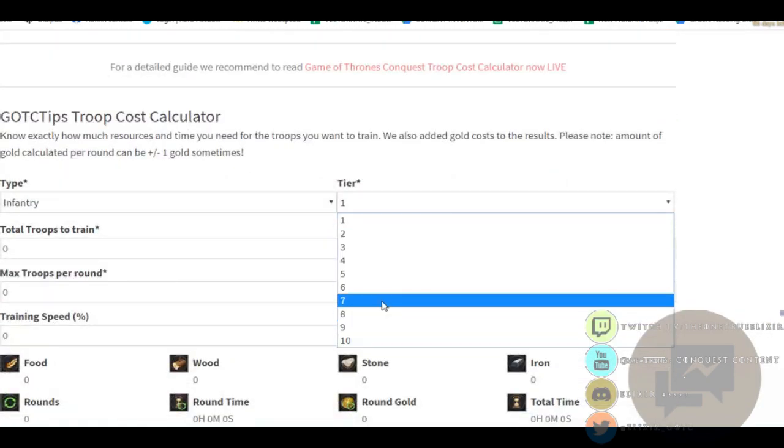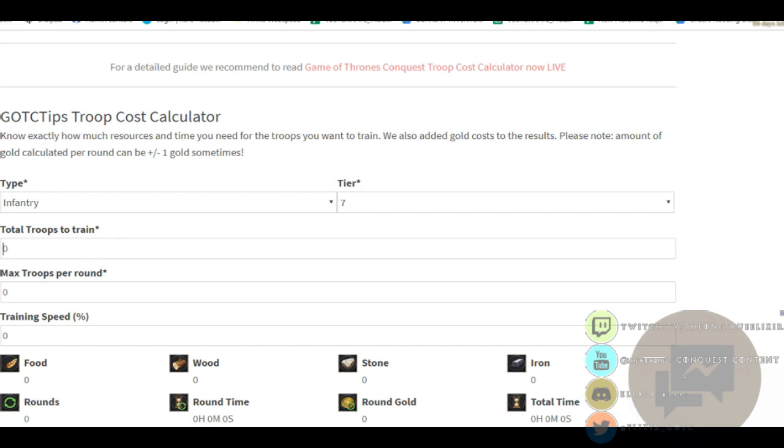Say you're trying to print T7s — total troops to train, if you wanted to make like 100,000 of those. Max troops per round goes off of how many troops you print per one click of the gold, so like me, maybe 1500 — I think I'm at like 1800. And then training speed, you just look at your buffs or your boost in your character profile, then you go to stats.